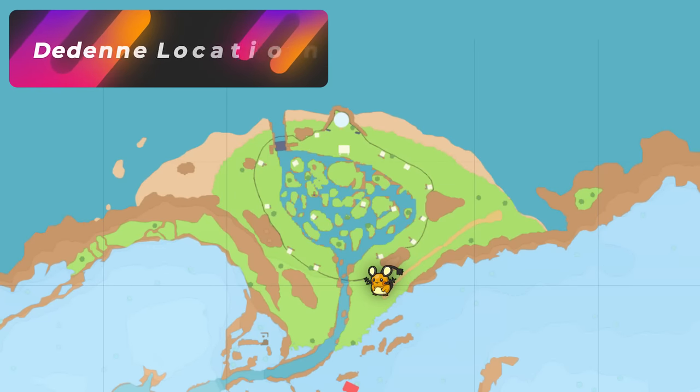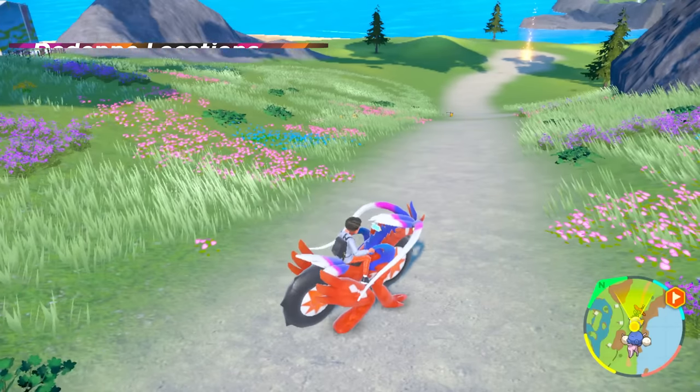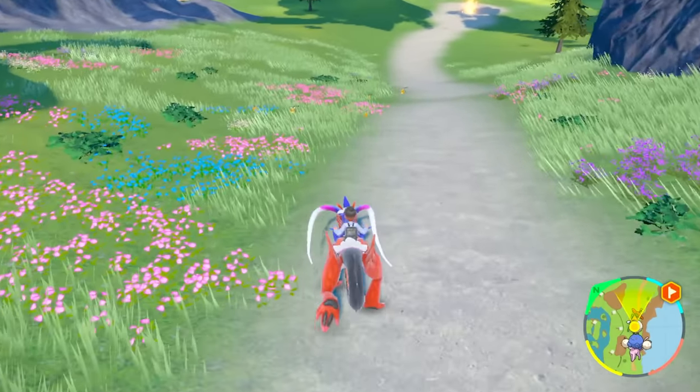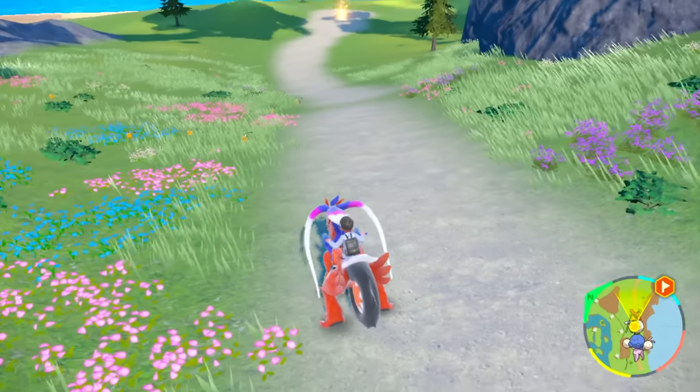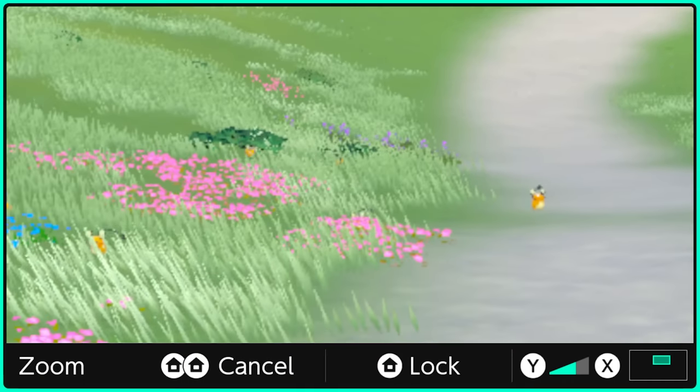If you want to do a Dedenne hunt — they're electric fairy — it's going to work really well with the electric sandwich because by taking out the fairy part of the sandwich, you're getting rid of all these Flababe spawning in the area, which is very nice. Here you can see a whole group of these little pixelated lovely Pokemon right over here, running around the flowers.